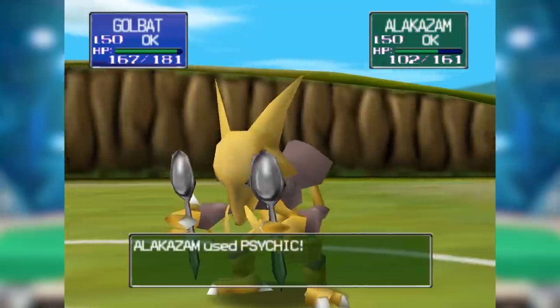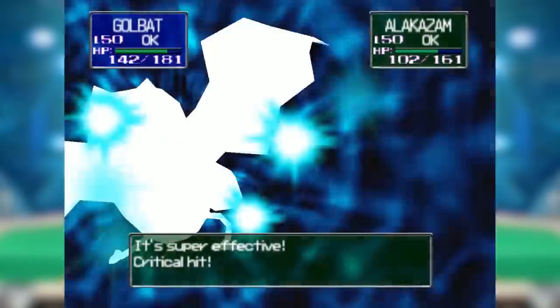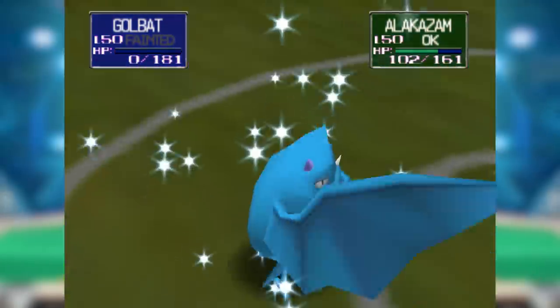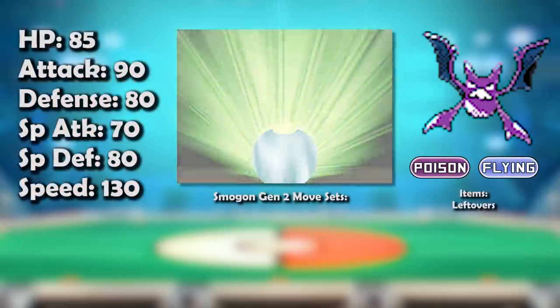Even in underused, Mr. Mime and Onix could screw Golbat up pretty badly. It ended up in underused, and let's be clear: there are only two tiers in Gen 1 under Smogon meta, so underused wasn't a good place. Nintendo Cup doesn't even have an analysis of it. I feel sort of bad for it — but it's okay, because Golbat just wished hard enough and got an evolution, literally from the power of friendship.